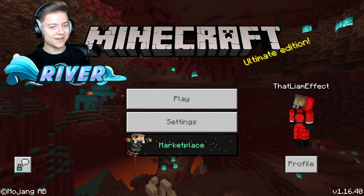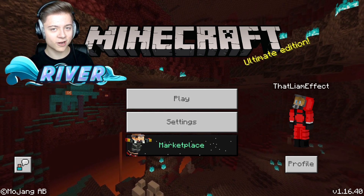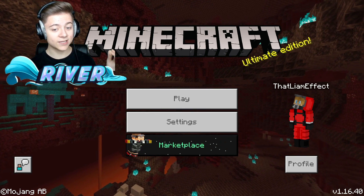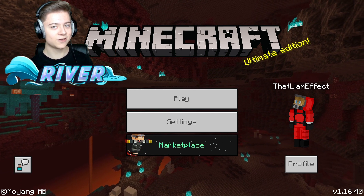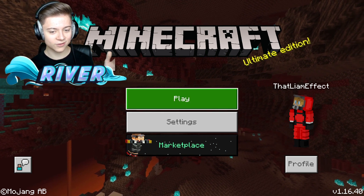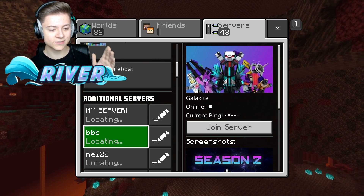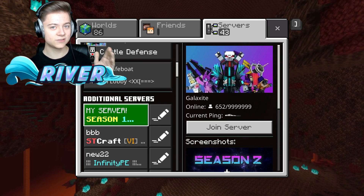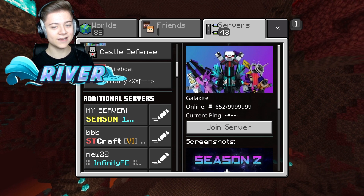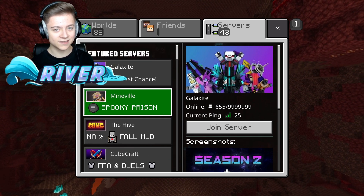So basically all you guys need to do is follow these steps in this video. The issue is actually with connecting to Minecraft servers when they say 'coming soon'. I'm sure a lot of you guys have had this problem — basically when you're playing on featured servers and all your servers, they just say 'coming soon' and you can't even join any server. It's so annoying, and even if you restart your game, sometimes it doesn't even fix it.